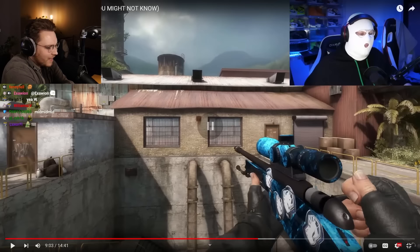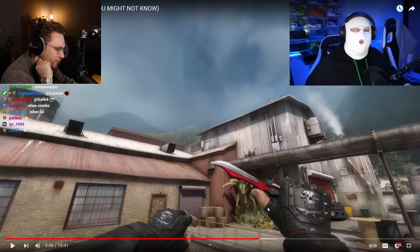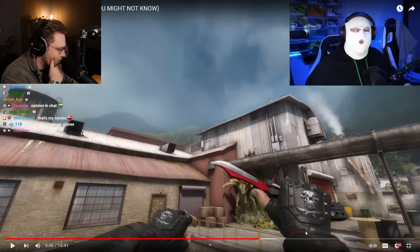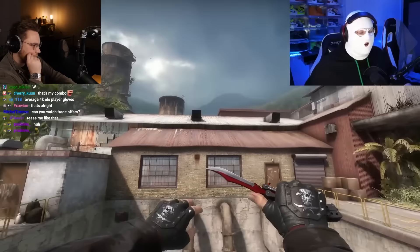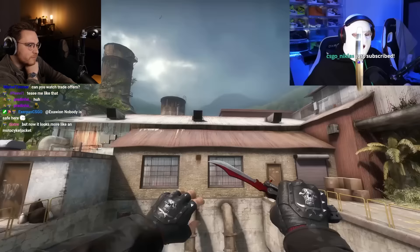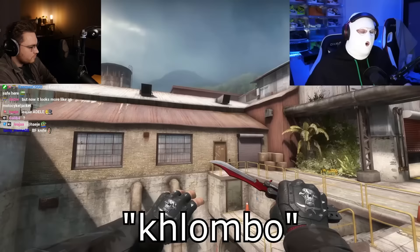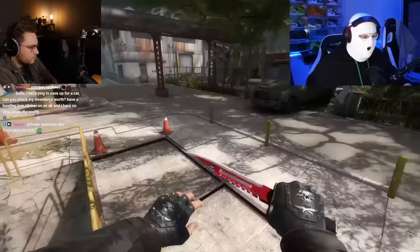Next is the biker combo — the Bloodhound gloves Charred together with an Autotronic knife is amazing. You have that little red bit which is partially hidden by the sleeves, but it's still a really cool combo. These are the Bloodhound gloves Charred with the D Squadron Officer, and they fit with a bunch of different Autotronic knives — Flip Knife Autotronic, M9 Autotronic — all fit really well. The whole combo is black with that red splash from the gloves.